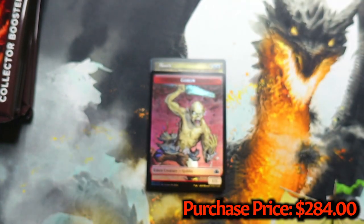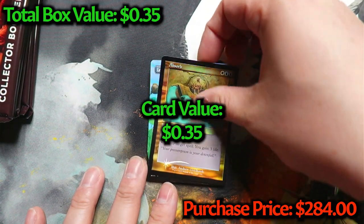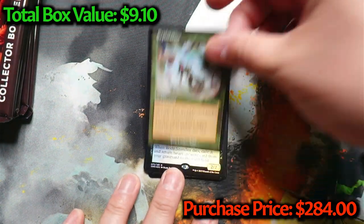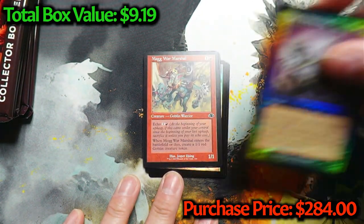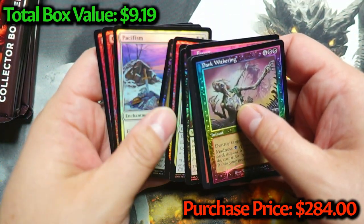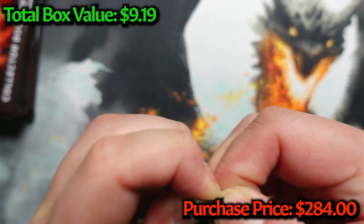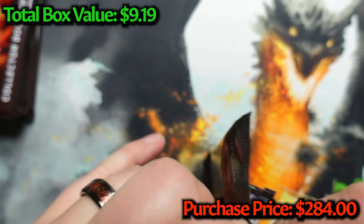Our first pack: we've got Absorb — Counter Target Spell, gain three life — very nice. Ooh, Lotus Blossom. And Exploration. Good stuff. And Body Snatcher. Not too bad on the rares already. Forest, Pacifism. Some really good old classic cards. This has been an extremely good set from everything that I've seen. I dislike when the pull tabs do not work the way they're supposed to — come on, buddy. There you go. Let go of my cards.